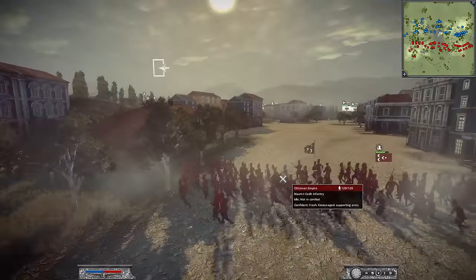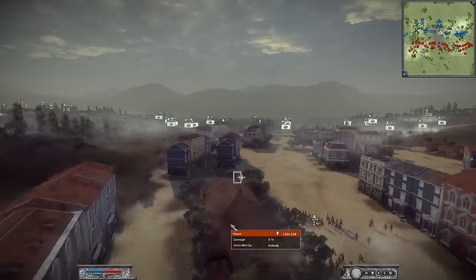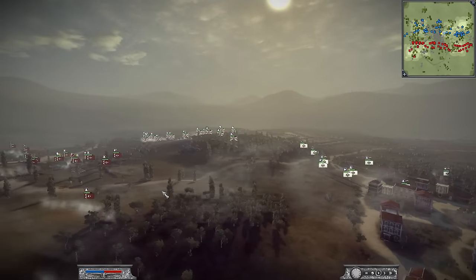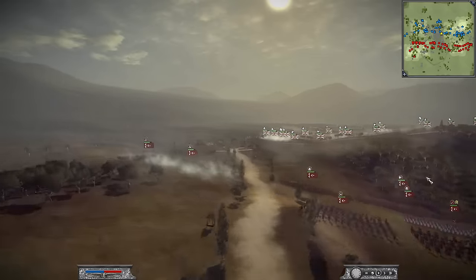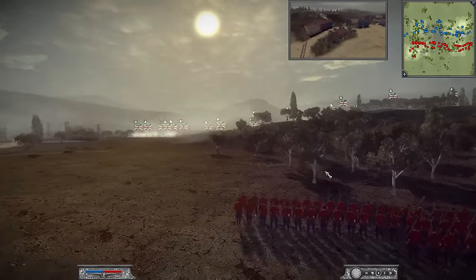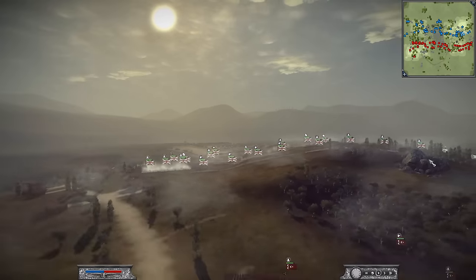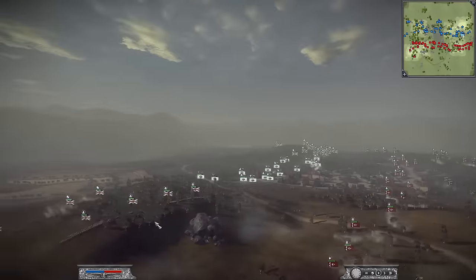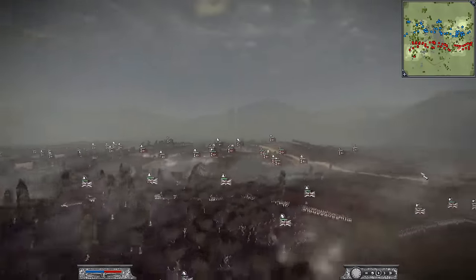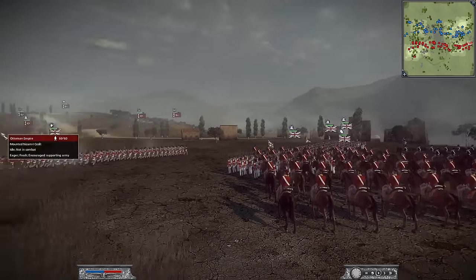In the city you can see the Ottomans are pushing up, and it looks like they're going to be taking this building as well. You can see the Prussians on the opposite end from the Ottomans. On the far left flank from the Ottomans' point of view they are also taking up defensive positions, but they're kind of in the valley. If Britain were to push up, they'd be at a great advantage. Deadly really has to think about using their cavalry effectively because Ottoman cavalry is just so deadly.